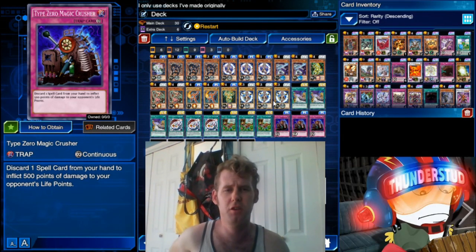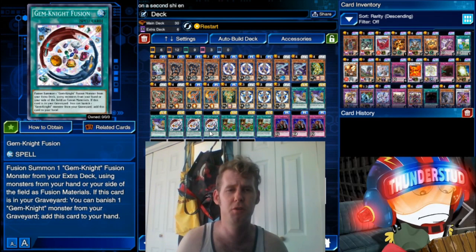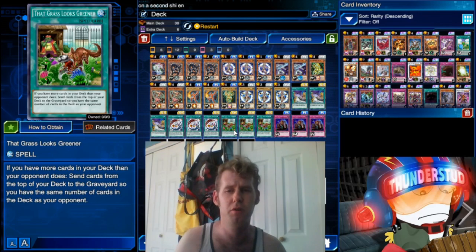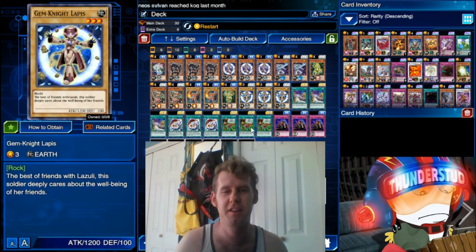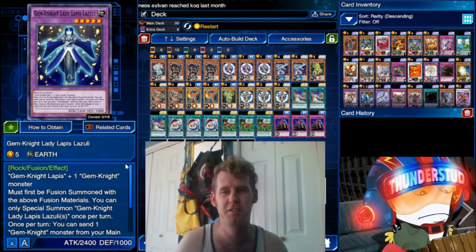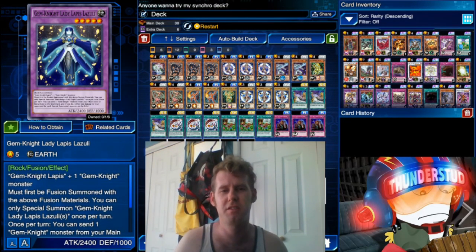It's obviously not that consistent — you need eight monsters in your graveyard, the trap, and a Gem Knight Fusion all at once, and that's after you already got lucky and drew Grass is Greener. So it's not going to be out there frustrating you guys like Bamboo Sword or something like that, but it got me in the WCS and I thought it was pretty funny.